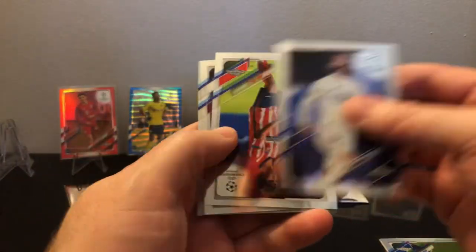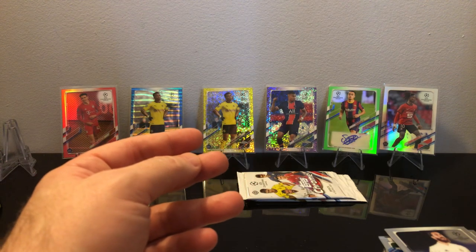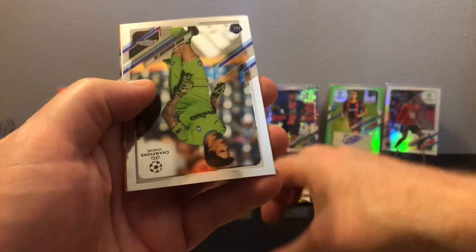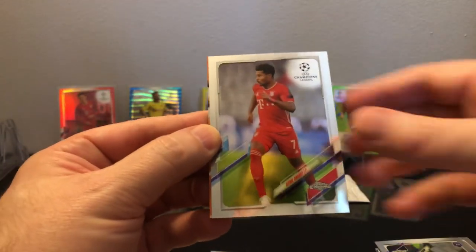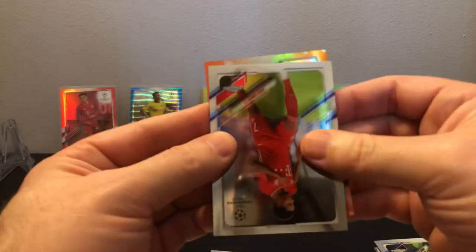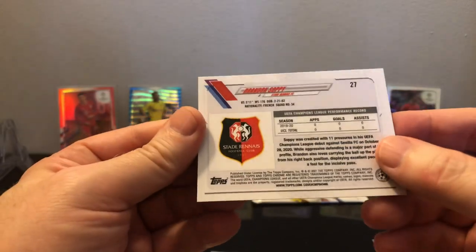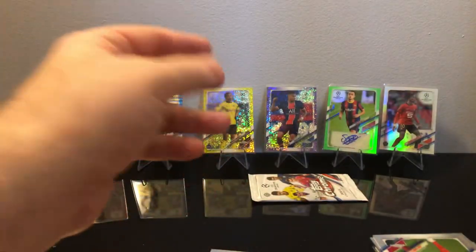Let me speed it up a little bit. Joao Felix, Sergio Ramos, and I've been hitting a lot of that goalkeeper — he seems to be popping up all over the place. I think there's a lot less goalkeepers this year. We got an orange here — it's a rookie. Soppy — I've been getting a lot of this guy. Unfortunately not who you want; you'd much rather have Camavinga or Doku.